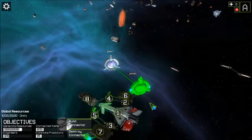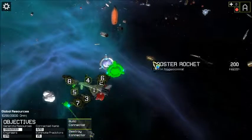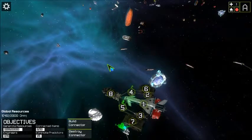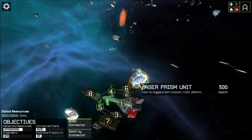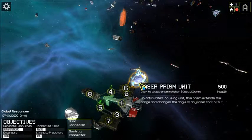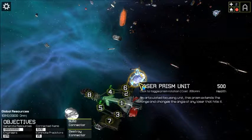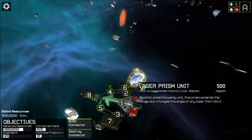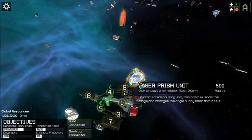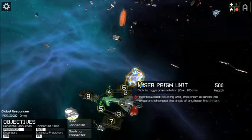Boosters will just propel you forward, or if you attach some boosters facing backwards, that will give you an emergency stop that you don't actually have to spend resources on. An articulate focusing unit — this prism extends the range and changes the angle of any laser that hits it. So you could possibly deflect incoming laser fire, or set up some sort of weird, complicated laser cannon that you can adjust the aim of.